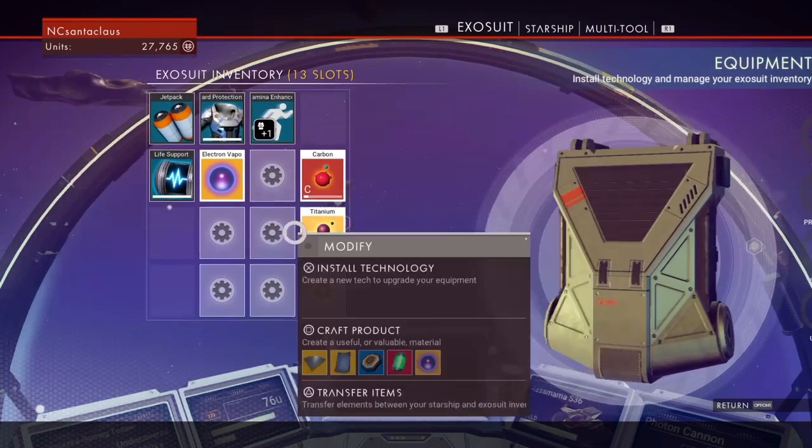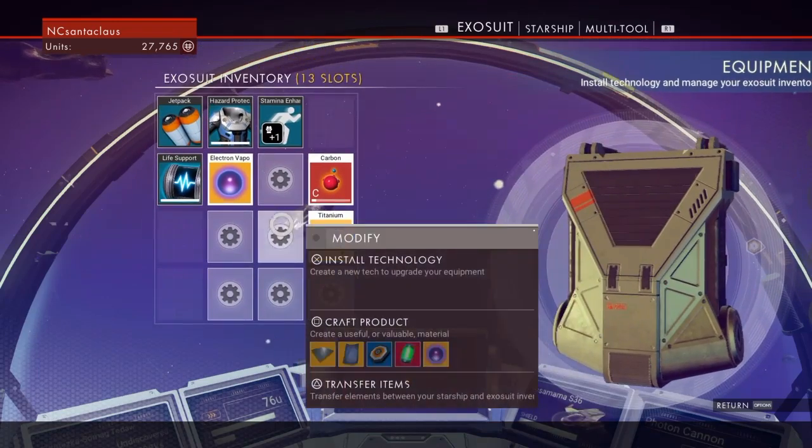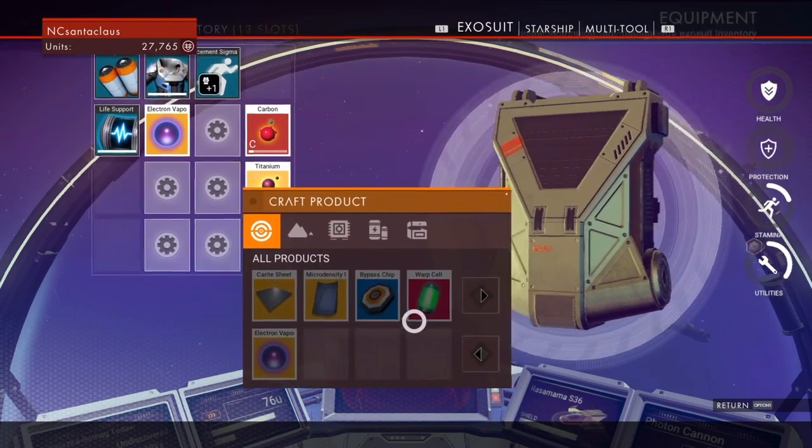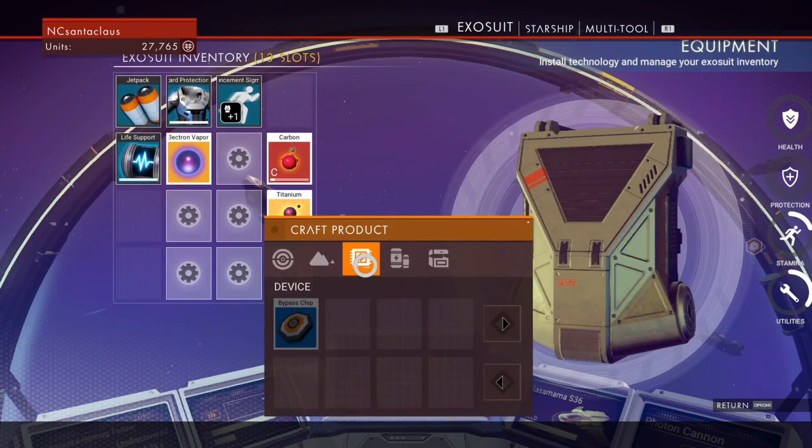What the fuck was it that I needed? Shit. I'm gonna keep pressing the wrong buttons. Square. Where do I get anti-matter?